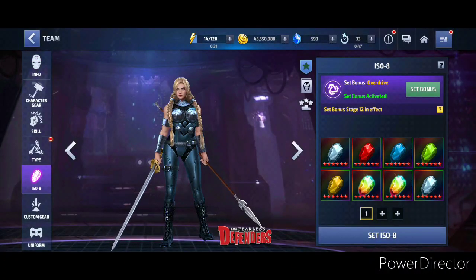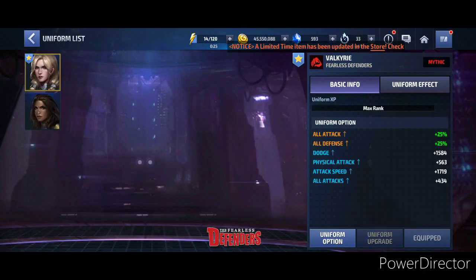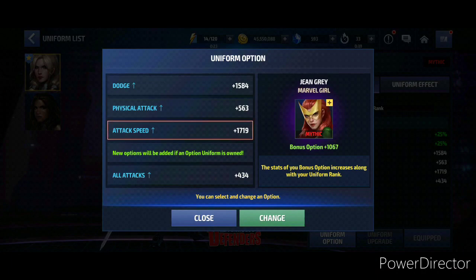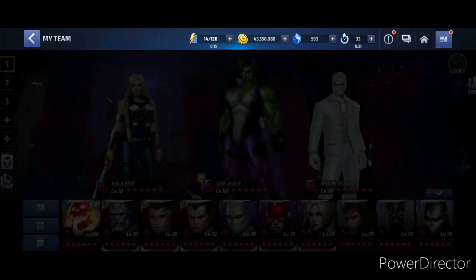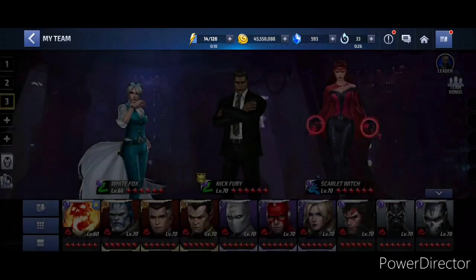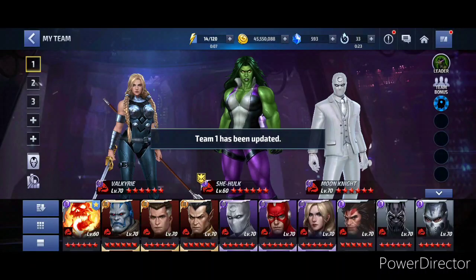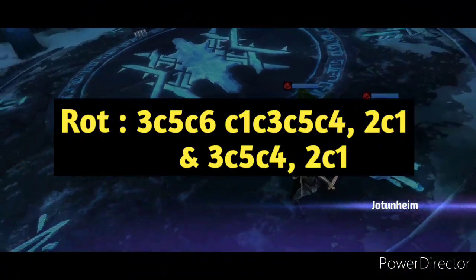The overdrive I might change to Power Angry Hell to add the attack speed, but I'm not really sure — maybe later on. CTP of Rage, and of course a mythic uniform with four out of the five uniform options. One more thing before going into the runs: you need to have Rage on Valkyrie. I'm still working on the White Fox uniform, which is a uniform option for Valkyrie. Anyway, let's jump into the two runs.